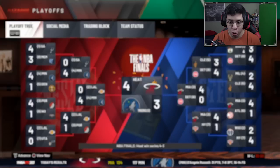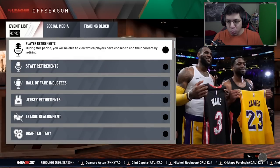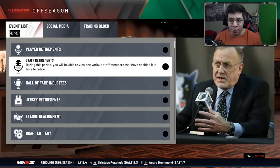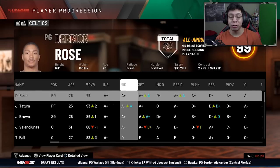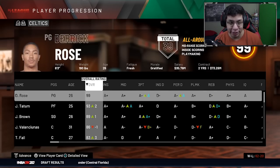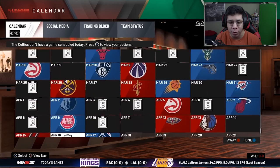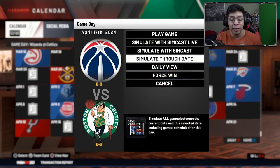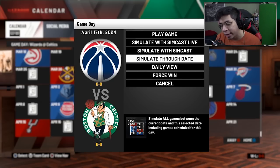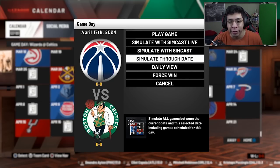Rose is at 99 overall and continues improving in different areas - perimeter defense in the A, his three-point shot, his mid-range is probably already at 99. I'm going to start simulating now until either he gets re-signed, goes to another team, or we're close to winning a championship. That's all my boy needs - he's got two MVPs now and enough All-Star appearances. I just want a championship for my guy, so I'll simulate until we're in the Finals or something major happens.